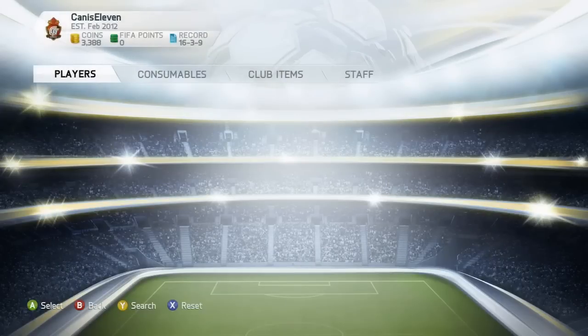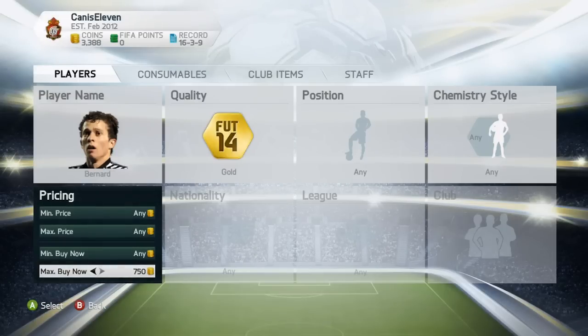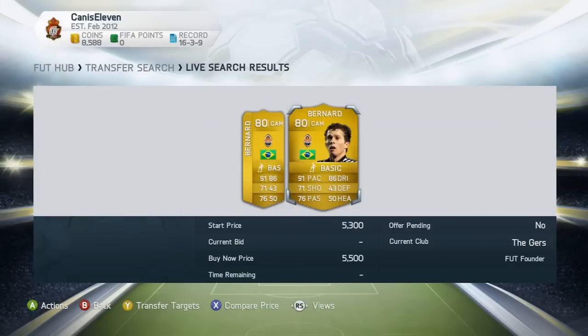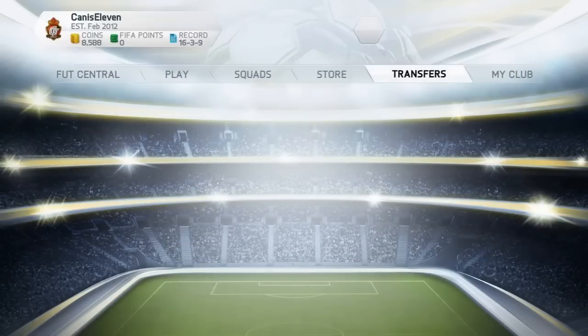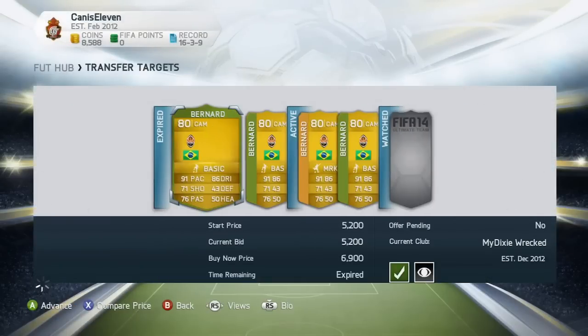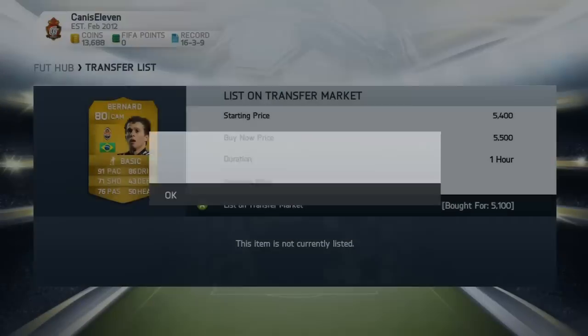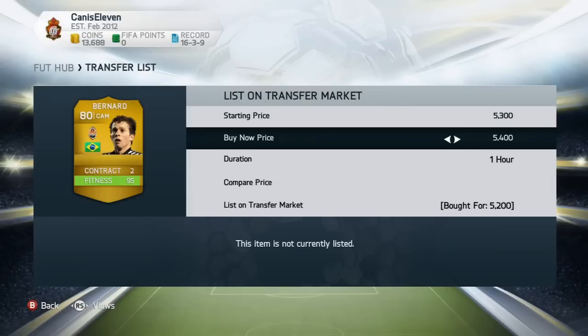I started off with Bernard - I had around 8,000 to 10,000 coins and I looked for the lowest priced Bernard. I bid on every single Bernard on the market that was lower than 5,200 coins. The lowest buy now on the market was 5,300, with 5,500 being the normal lowest buy now. I got myself two Bernards and I'm transfer listing them to make 300 coins profit on each, or at least 200 coins.